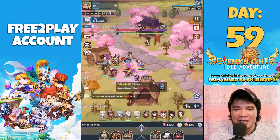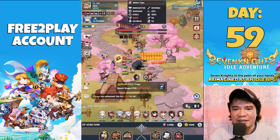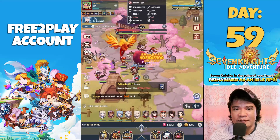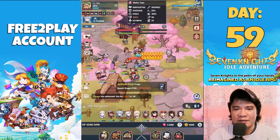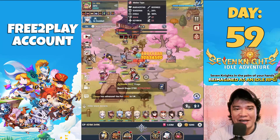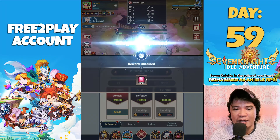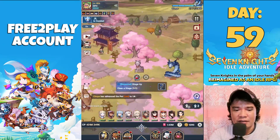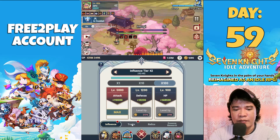Let's see if we can defeat Ace already. Nice! I think we can defeat stage 2770 now. Let's take a look at my stats — checking my influence tier, I am already at tier 42.